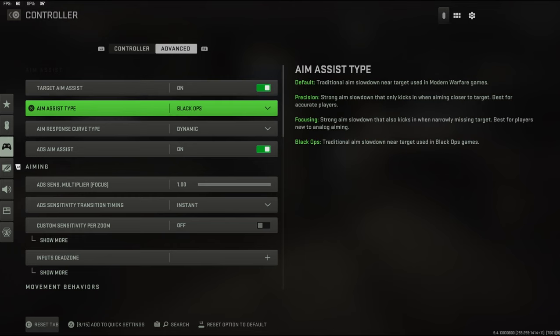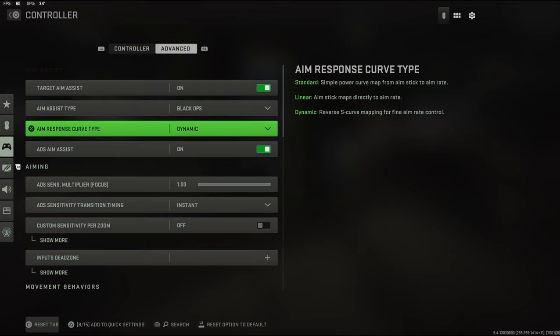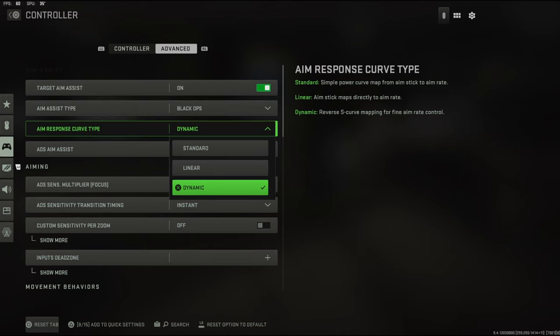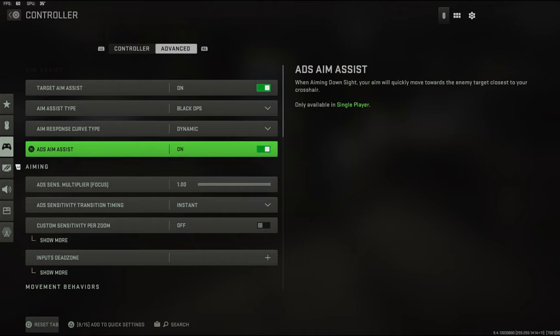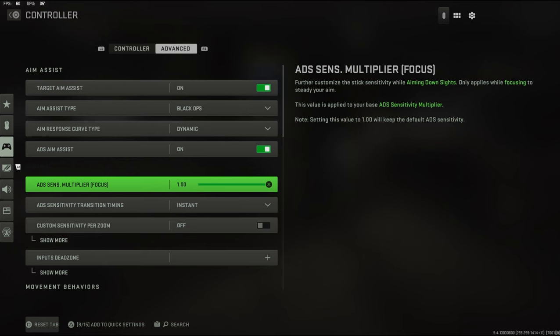Target aim assist is always on. For the aim assist type, you might want to change it to Black Ops — on the beta it was really strong, but if they've nerfed it I'll probably go to precision. My aim response curve type has always been dynamic on every game since Modern Warfare 2019. ADS aim assist is on, and I'm not going to mess with anything else here.